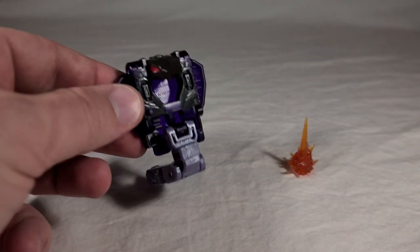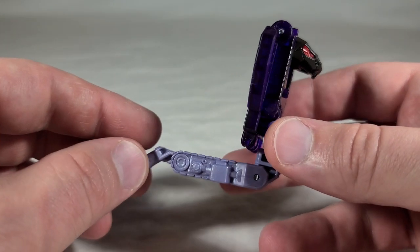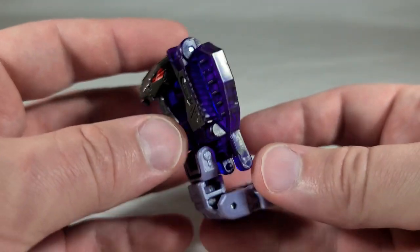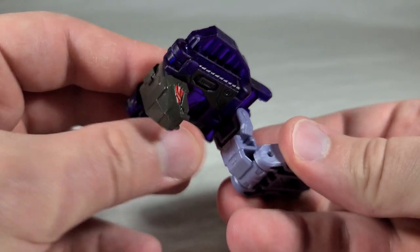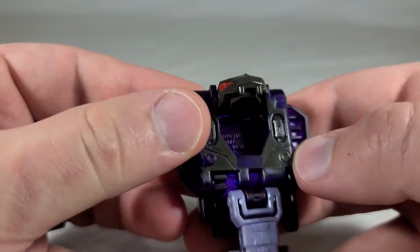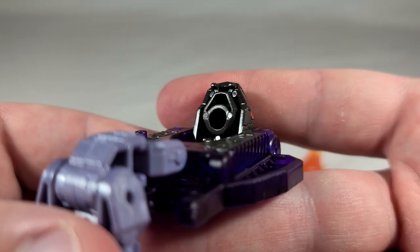Now, a closer look at Slitherfang. He's just this cobra. He's got what look like treads on the bottom part, which kind of makes sense — if you're a mechanical snake, treads would be one way to get around. His little handle serves as the tip of his tail. He's pretty articulated: he can bend, turn on a mushroom peg, bend forward, and his head can go up and down with a stopping point. The mouth doesn't open — it's all molded as one piece, which is a shame.